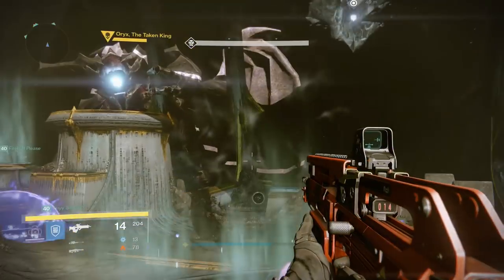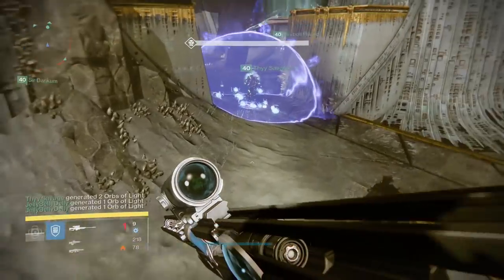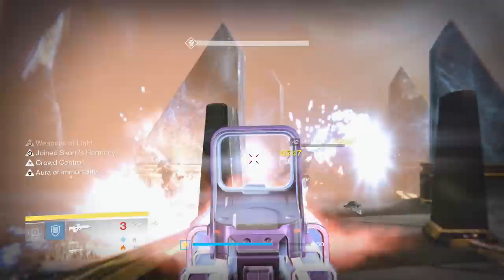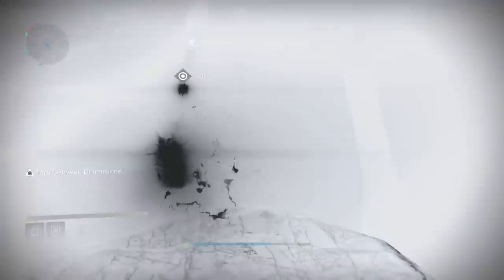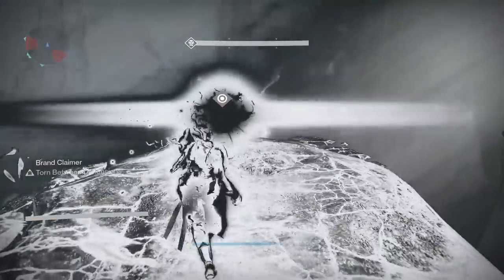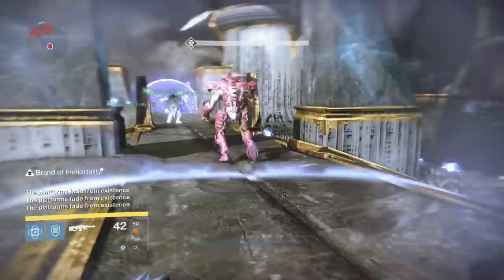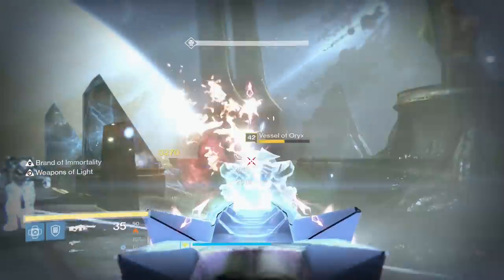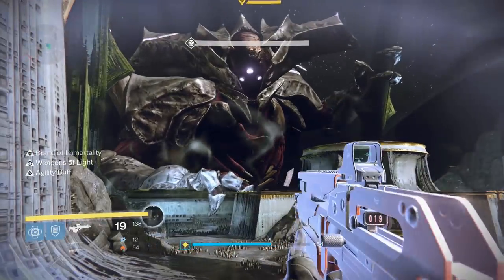Ogres will spawn next to each plate in the same order that they are activated. You'll need to kill these as they spawn very quickly so that they don't move, as they will drop a Corrupted Light which is the bomb you'll use to damage Oryx. Once an ogre is killed, there will be a Light Eater Knight that spawns behind the opposite plate — these need to be killed on spawn in order to stop them from destroying the Corrupted Light. The same process of ogres then knight spawns will happen for every plate in the room. Once everything has been taken out, your relic runner will have the Brand of Immortality relic. The team can jump off their plates and head to the center of the room, and the relic runner will need to head to the very front where a knight called the Vessel of Oryx will spawn. You can use the relic to slam the Vessel of Oryx, which enables the team to damage him. You will need to kill the Vessel of Oryx quickly.